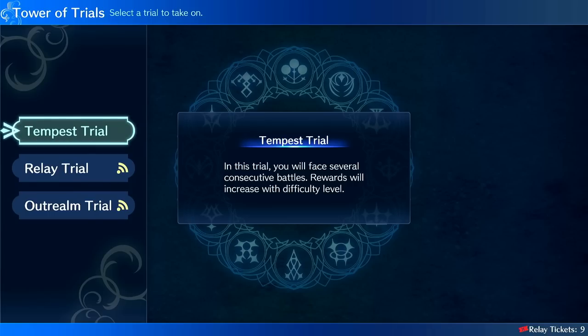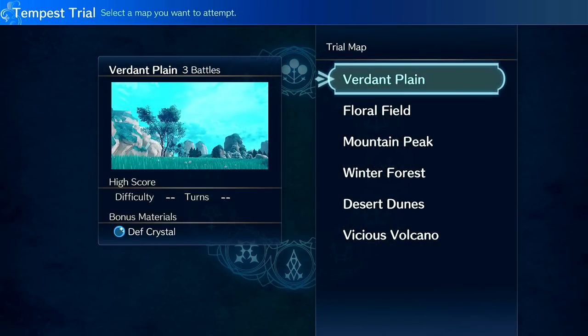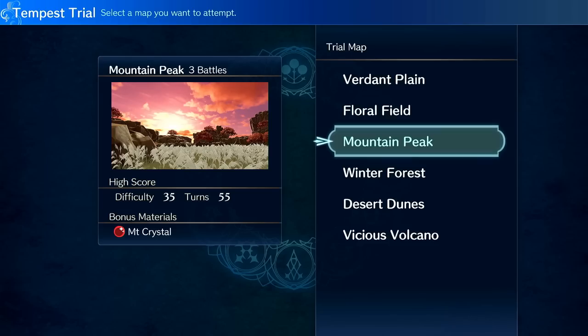But aside from that, how does it work and what does it do? So what it does is it's a series of three battles that increase in difficulty. When you go to do these battles, it consumes a relay ticket. And if a unit dies in these battles, they don't die permanently, even on Classic Mode — this is like a mock battle. So you can sack units if you have to. The whole point is you get all of the units involved XP per completed tier.